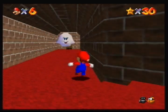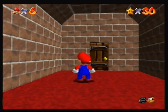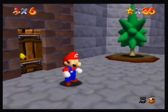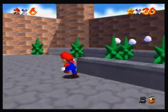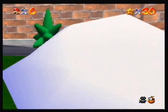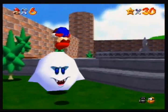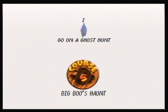This ghost over here in the hallway doesn't actually appear until you have 12 stars, so technically you could do this level with the first floor stuff, but I always consider this level part of the second floor. Anyway, as you can see we're out in the courtyard where there's a lot of ghosts.